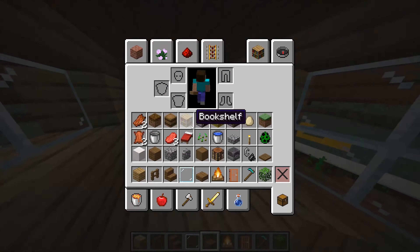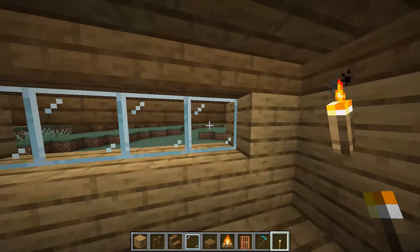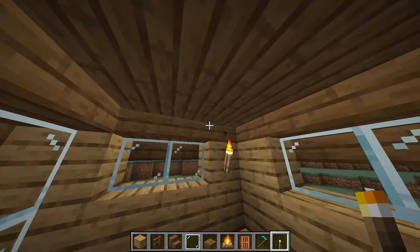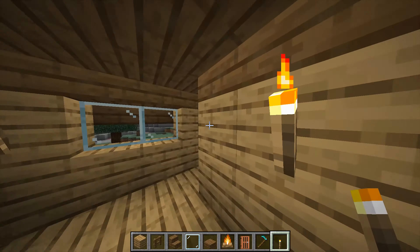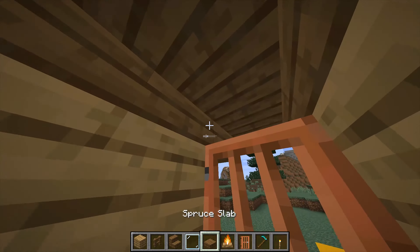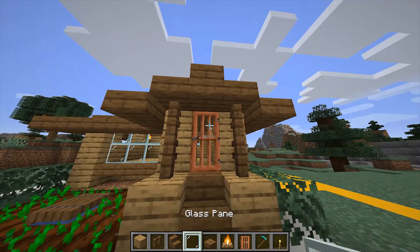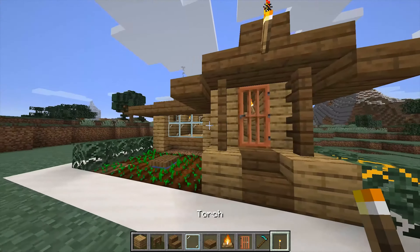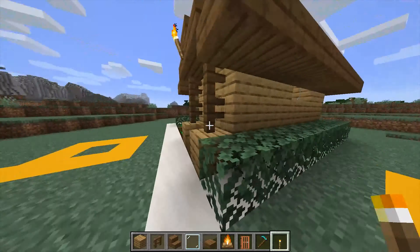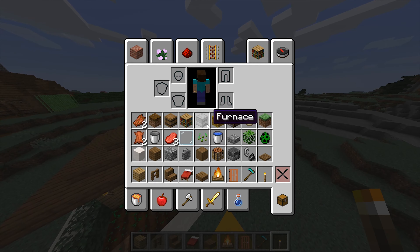Now you have a pretty cool looking house. You can add some torches — put one right here, right here, pretty much anywhere. It's your house, you can do anything. Make sure to put a slab right there and don't break the door. Put one right here so you have light outside, and if you want you can put some right there as well.